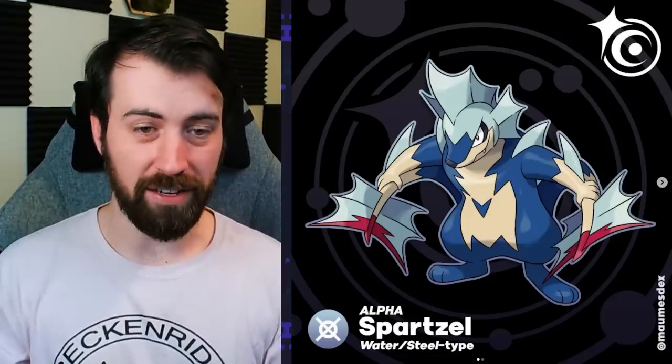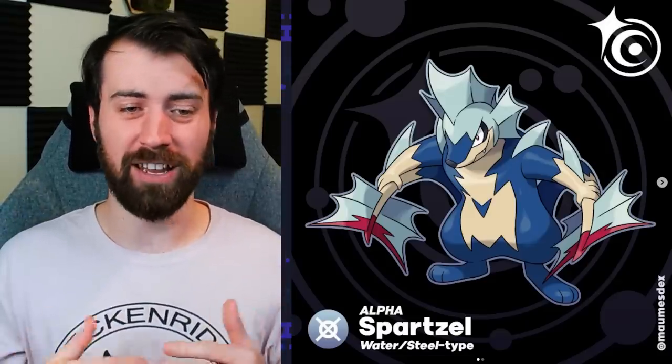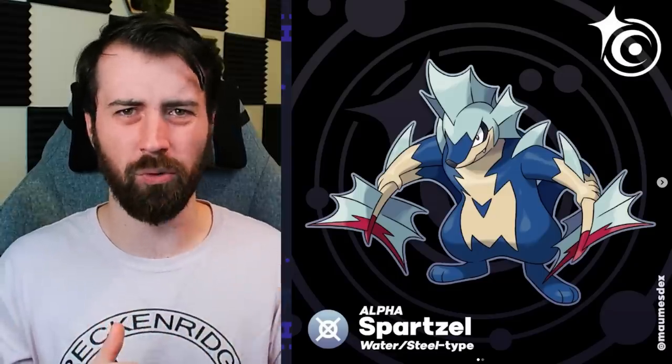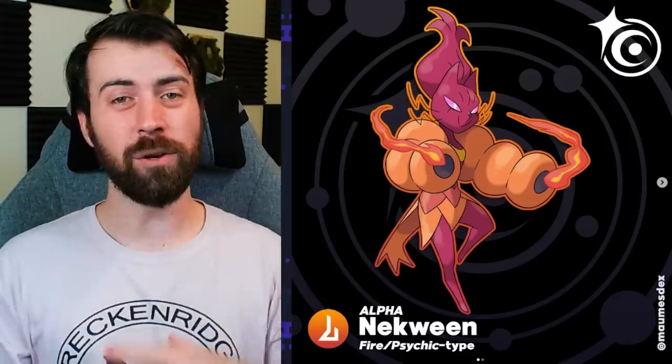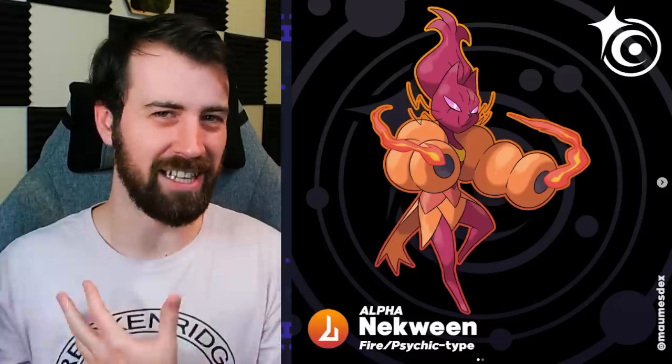Next up, we have Alpha Spartzel and it's a Water Steel type now and its tails have axes on them. This thing is epic, dude, and its coloration is really nice and pleasing to the eye. It's kind of giving me Gururumon energy with that dark blue against the white. Looks like we're getting Alpha versions of his original starters from Keanos, and this is Alpha Nequeen, which is a Fire Psychic type. I love that it's doing kind of a Magmortar thing where its arm sleeves have now become like cannons. It also looks very sinister - whereas Nequeen before looked like a pop star, this looks like its mortal enemy, almost like the evil magical girl, Sailor Moon style.